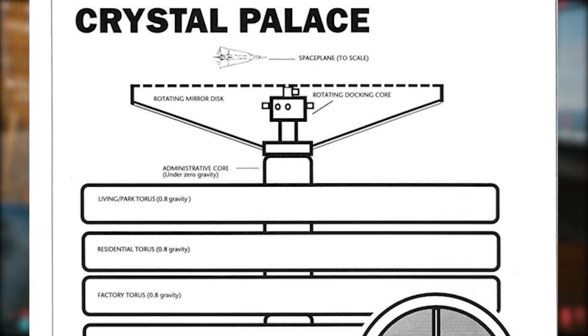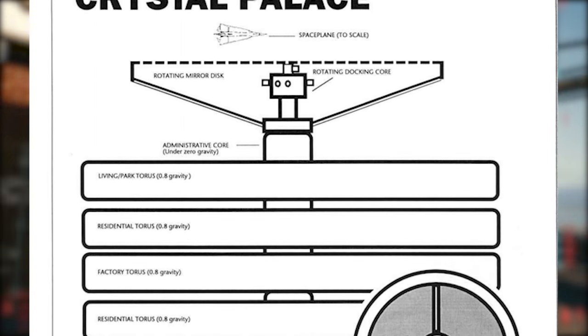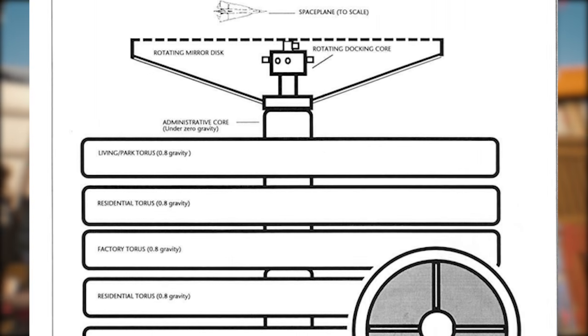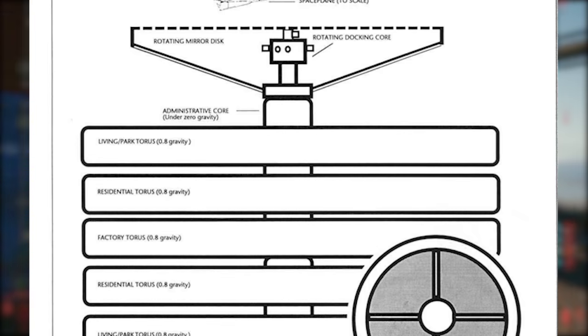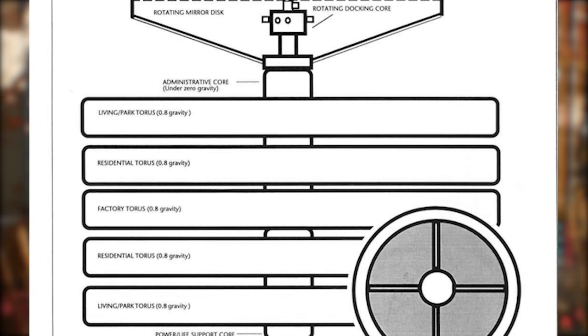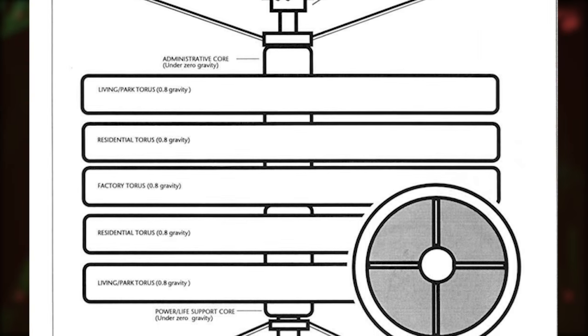Basically the station is a 5 toroidal ring structure. From the diagram itself we can see that the first one is a living area slash park, then a residential torus, then a factory one, after that another residential one, and finally a living and park torus. These park tori are basically areas to relax and chill when you are up there.